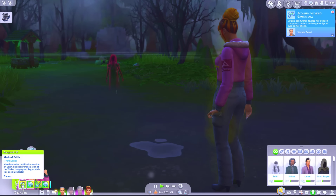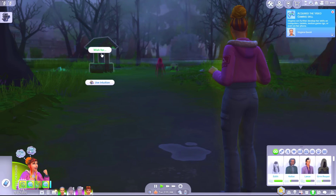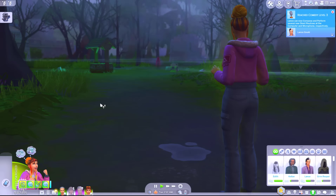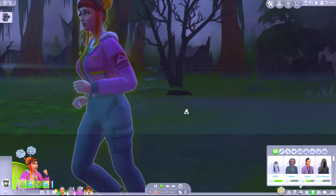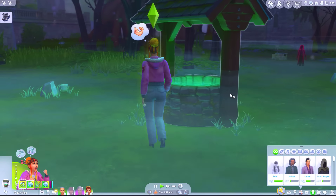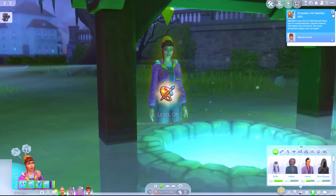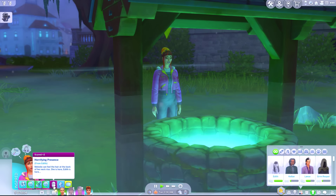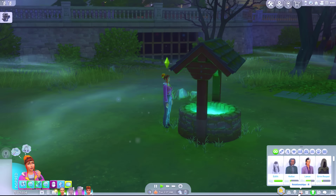Melody made a positive impression on Edith. She better make a wish. Wish for skill gains - that's what I would like. Can I also wish for riches? I've got this glow around me now which means I'm destined for good luck. Thanks a lot Edith. Level four of the painting skill. Well, that's useless - I didn't want the painting skill. Waste of time. Okay well now we have to return to Alice. I can't even remember where Alice was - I think she was in the Morning Veil neighbourhood.